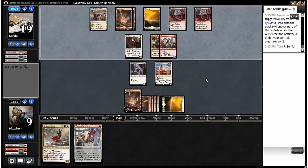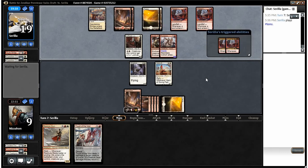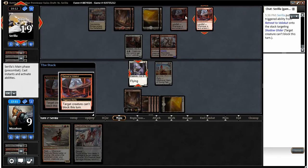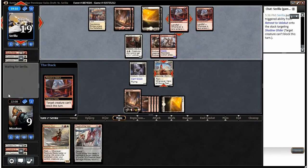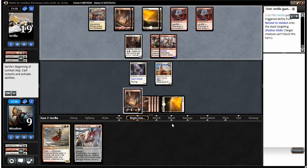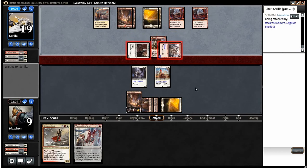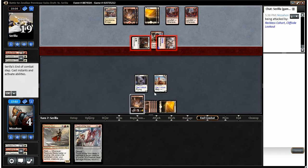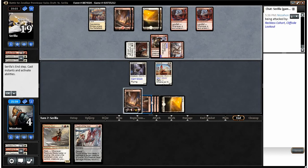He's got something though because he's thinking. Trading a Hero of Goma Fada for Reckless Cohort kind of sucks, but at least it's a two-for-one. And there's the land — he can make both of these unable to block. Yeah, that's bad — hits me for five that I can't do anything about. Now because he's tapped out and doesn't have cards in his hand, we can play Resolute Blademaster and hit him for eight — but that's not going to be enough. Too bad we didn't hit him for a little bit of damage earlier.